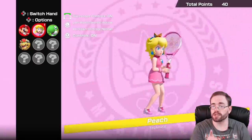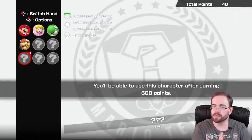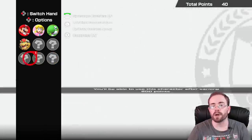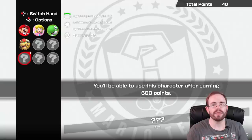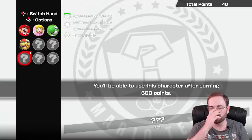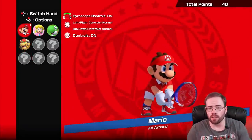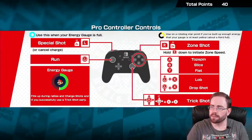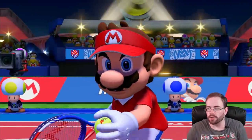You do unlock characters as well. You see a bunch of blank spaces here and you need a set amount of points. For example, you get one if you earn 600, and I believe the most you need is 1,500 points. When you play an online match I got 30 points — I think you get 10 just for playing and another 20 for a victory bonus. When you play against the computer you also get points, so you can unlock all the characters offline if you'd like.